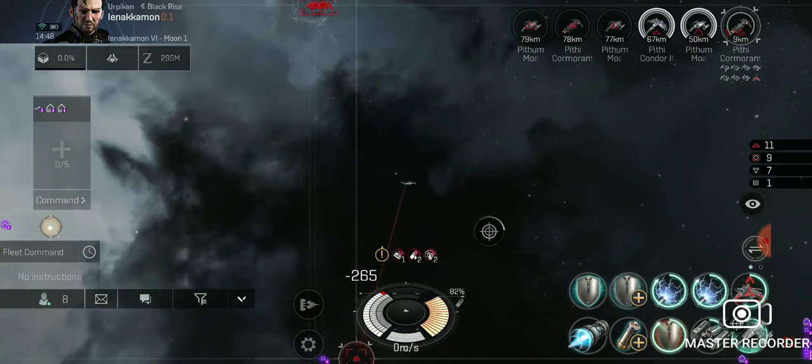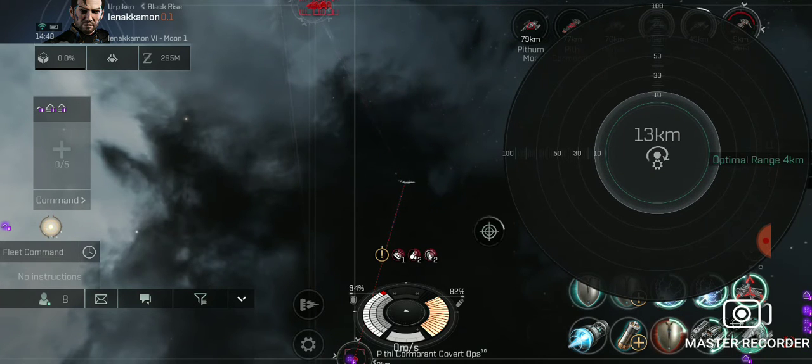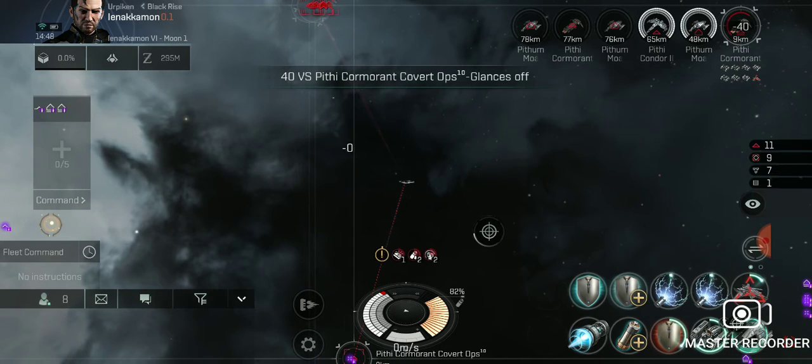There are 11 more ships left in this wave and hopefully I'll be able to take them out effortlessly. The next ship that's getting too close to me is going to be that Moa Guardian — that is trouble. Let me circle him.